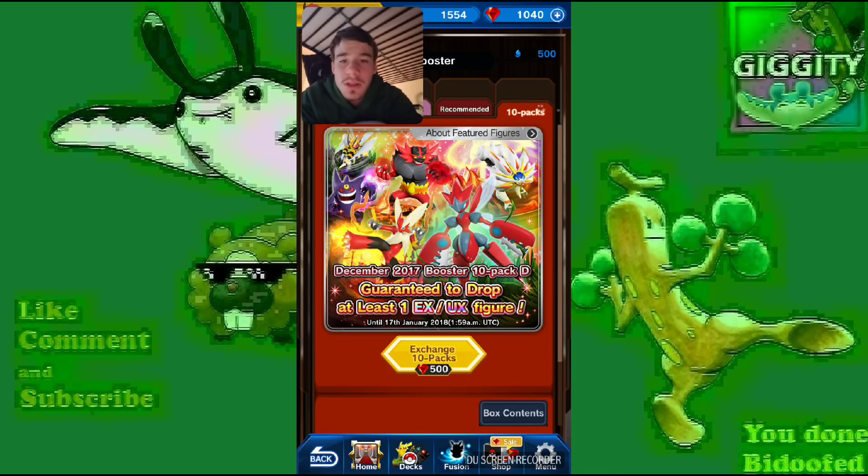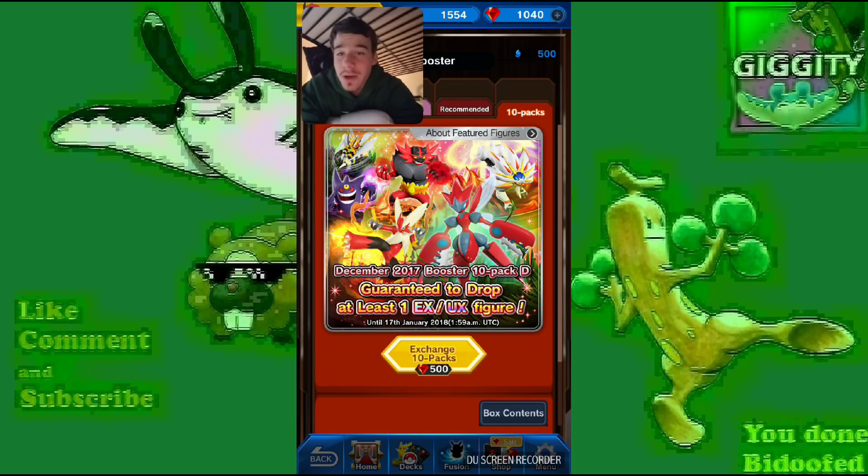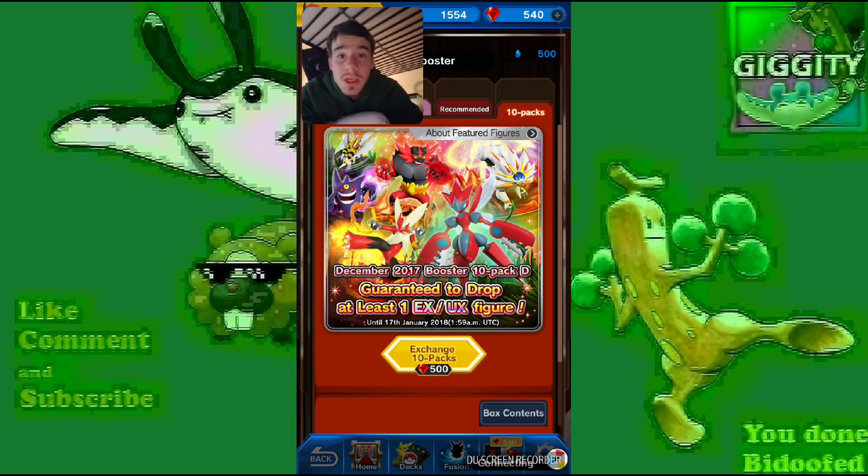Let's go with the Scizor one real quick. I'm pretty sure you guys already know the new figures — the best one is Magirna. I'll go for that 10-exchange after this and hopefully pull it. We'll see.